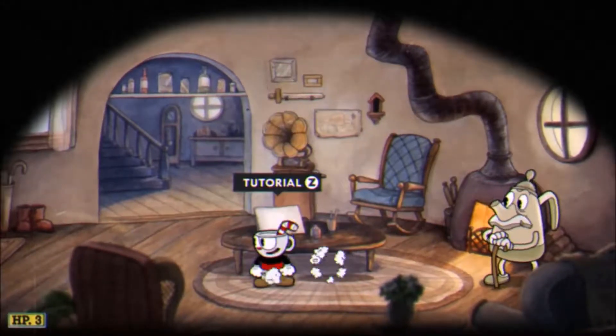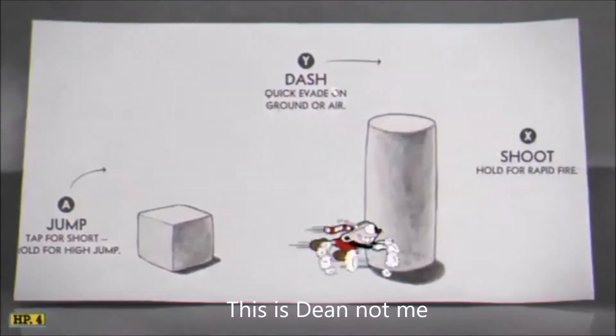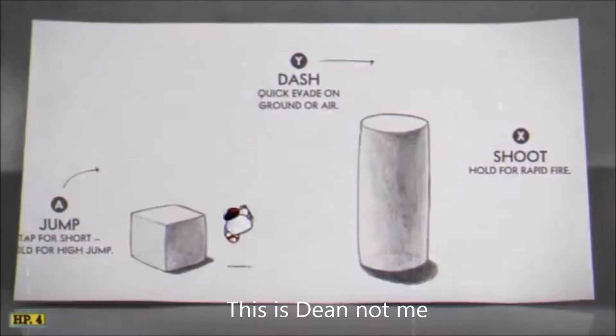When you start the game, you'll spawn in this house where you can talk to this guy or play the tutorial. Now if you fail a jump or two in the tutorial, don't worry — just watch how Diem Takahashi fails the tutorial and you'll feel much better.